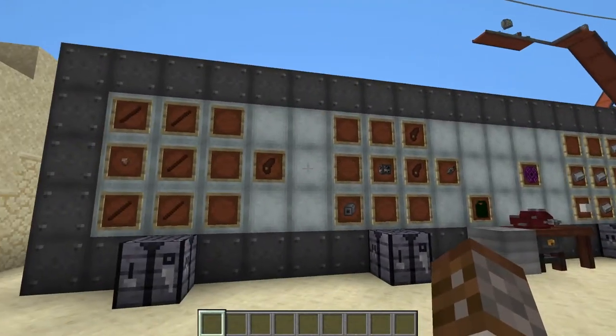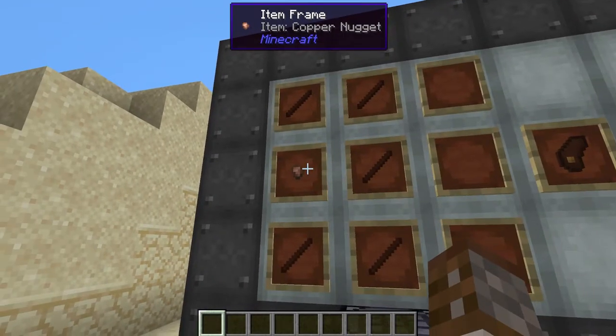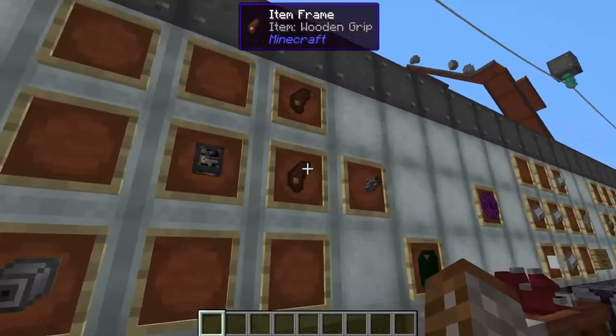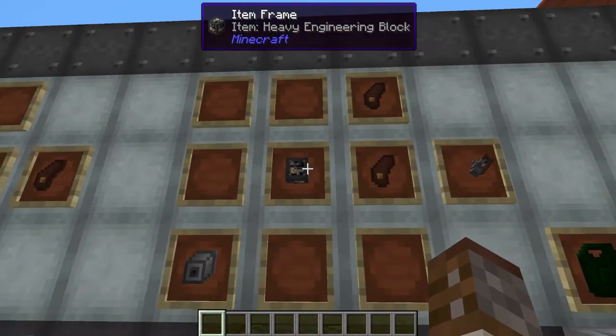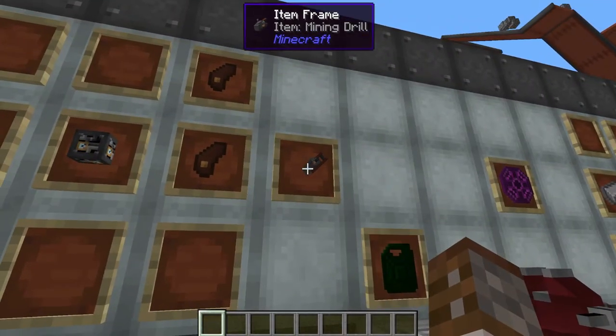We'll get to the revolver later on. The mining drill first needs a wooden grip. A wooden grip is made with one copper nugget and five treated wood sticks. You then need two of these wooden grips, one heavy engineering block, and an iron mechanical component in order to make your mining drill.